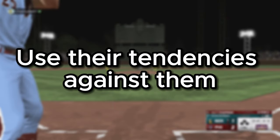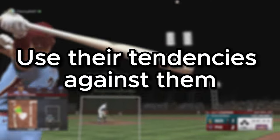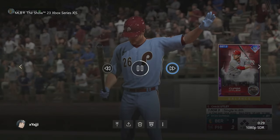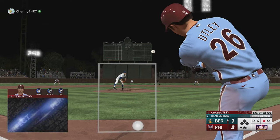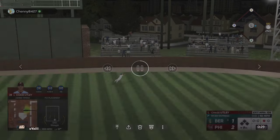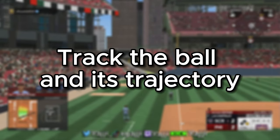We have Chapman here, and tendencies are huge — they can pretty much tell you what you need to know about the guy you're facing. I felt like he was doing a lot of inside fastballs, and once I read that tendency, I read him like a book and it's gone. Just read your opponent.